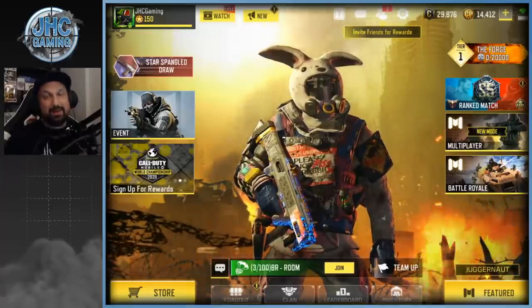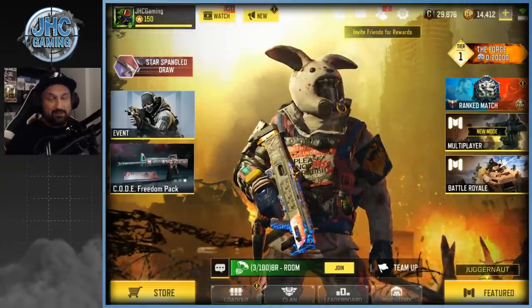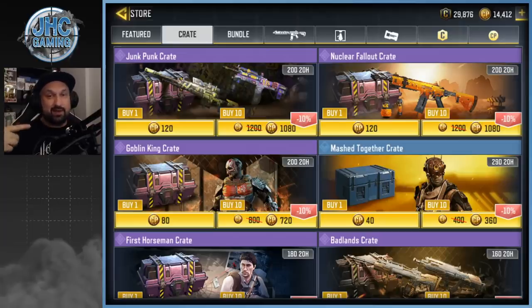Hey, what's up guys, Johnny here back with another Call of Duty Mobile video. Today is the first crate opening of Season 8 — the store is full of new stuff. We got four new crates in the shop. We're gonna buy a bit of everything and check what's good, what's bad, and what's worth investing in. We got two expensive ones at the top — 1080 CP for 10 — the Junk Punk crate and the Nuclear Fallout crate.